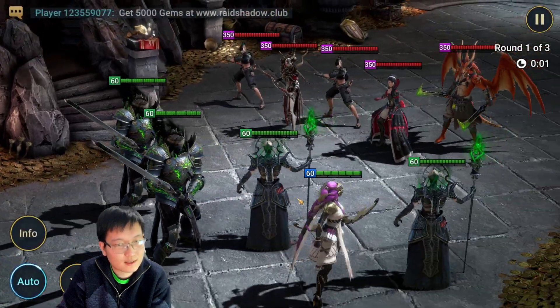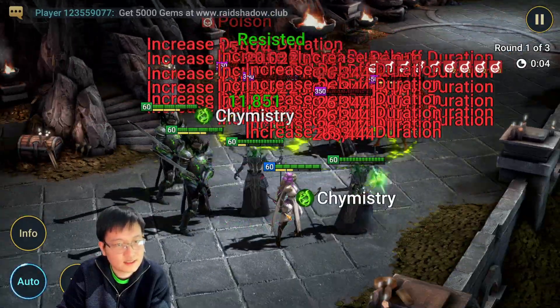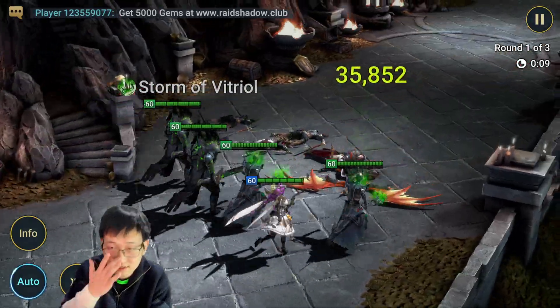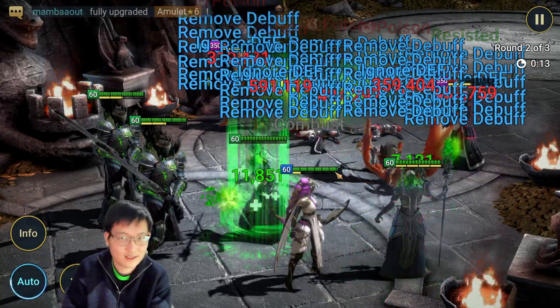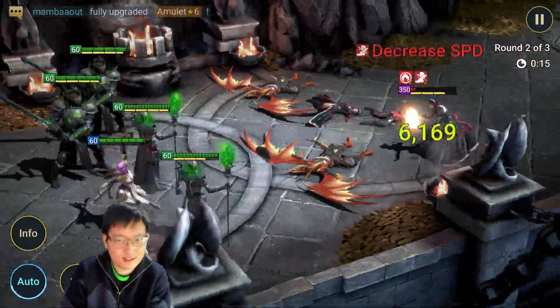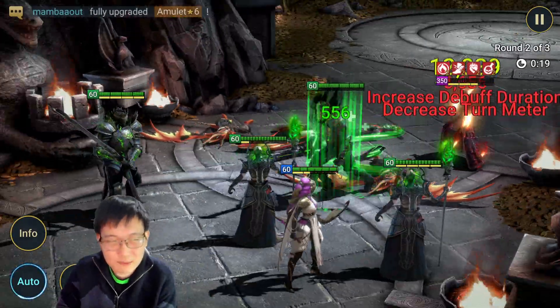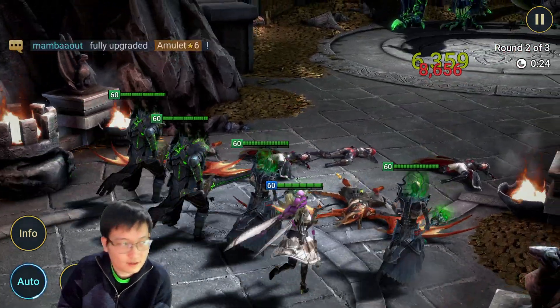Let me one-shot the first wave — no resist... still not able to one-shot, so it costs me like four or five seconds more. We got a lot of resist right there, super unlucky. So if I run this team 1,000 times, I think I could get a run which is 20 seconds or less.